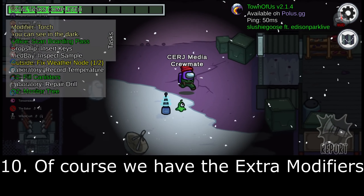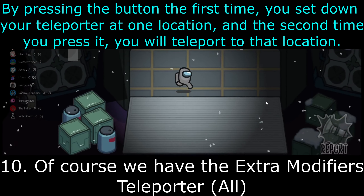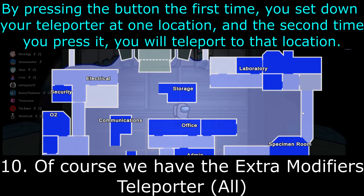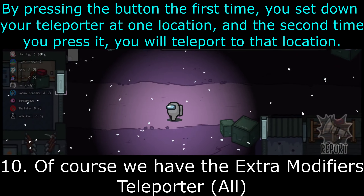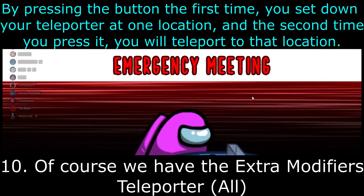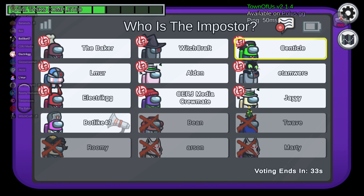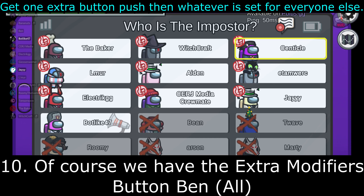As for the modifiers, we have the Teleporter — applies to all. By pressing the button the first time you set down your Teleporter at one location, and the second time you press it, you will teleport to that location, similar to how the Teleporter works in Gmod TTT. By default, the cooldown is 30 seconds after usage. Button Ben also applies to everyone: you get one extra button push than whatever is set for everyone else. If everybody has one emergency button press, Button Ben will have two.